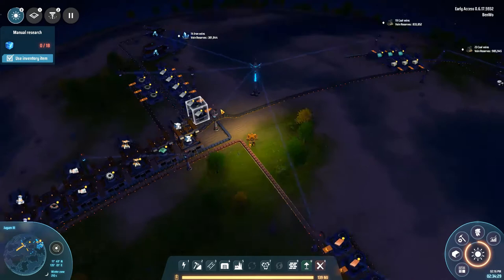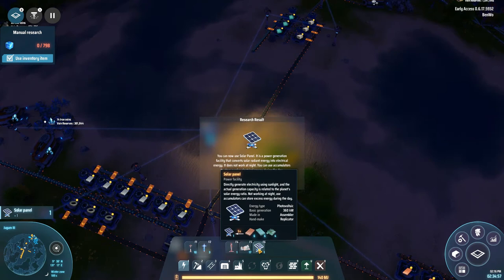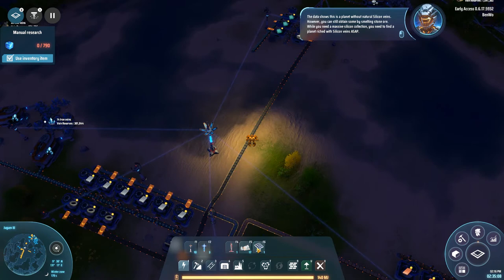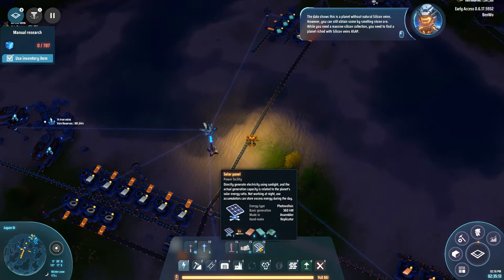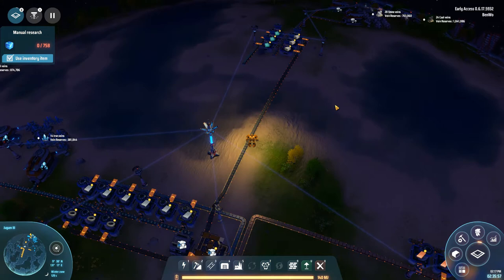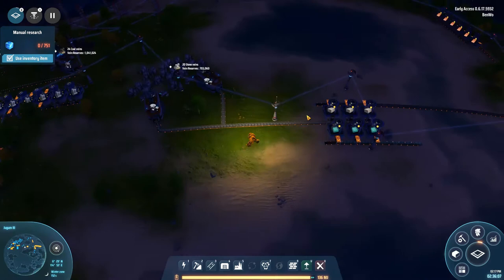We're almost done with solar, so let's actually get some solar panel production added. Solar panels need copper. The data shows this is a planet without natural silicon veins, however you can still obtain some by smelting stone ore. While you still need a massive silicon collection, you need to find a planet rich with silicon veins as soon as possible. Anyway, solar panel production — that is our quest for today.